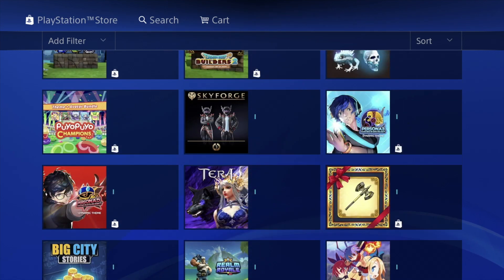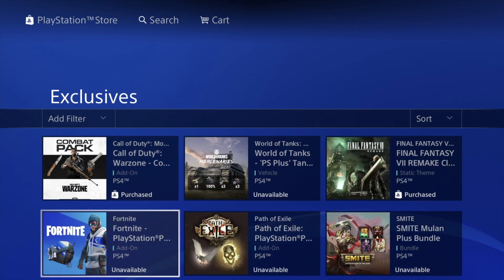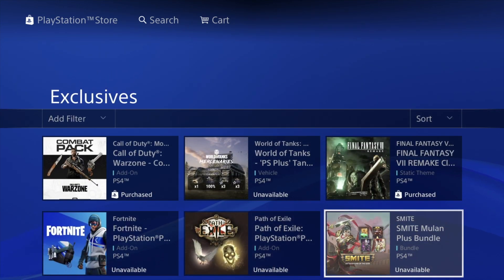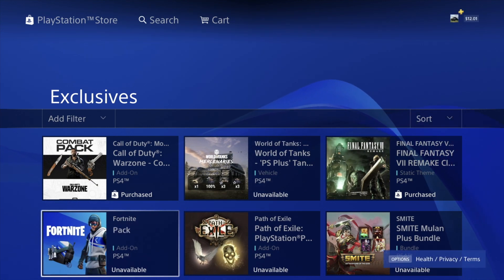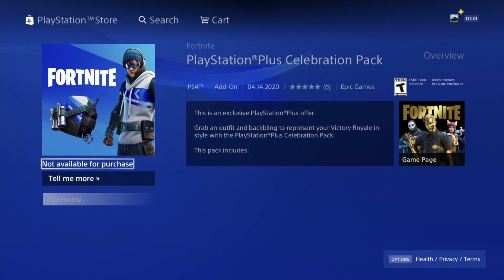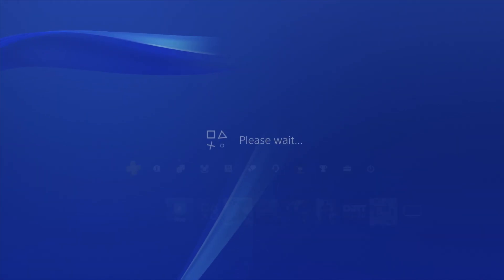Now we're going to confirm that all of these actually work. For some of them we got that 'unavailable' message — for example the Fortnite one and others — but it's not true that they're unavailable. You already downloaded them and they're good to go. We can verify by going into the game. For example, with this Fortnite pack that said 'not available for purchase,' just go right into Fortnite and see what's going on.